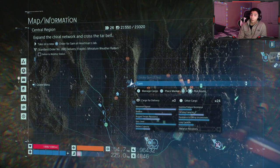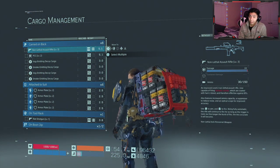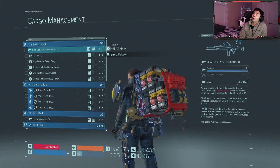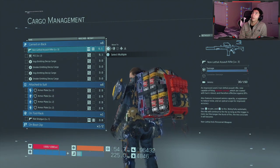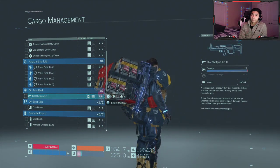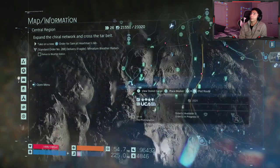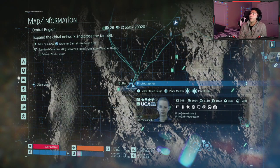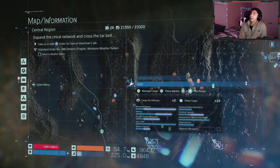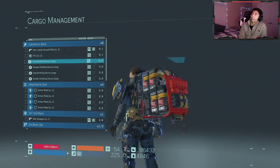I'm going to be using the non-lethal assault rifle level three. If you've made it to this area you would have gotten it by now — I believe you get it from the Mountain Knot Distribution Center. I'm also going to be showing off the riot shotgun that I got from the photographer. She gives you shotguns which are lethal, and also the riot shotgun which is the non-lethal version of that.